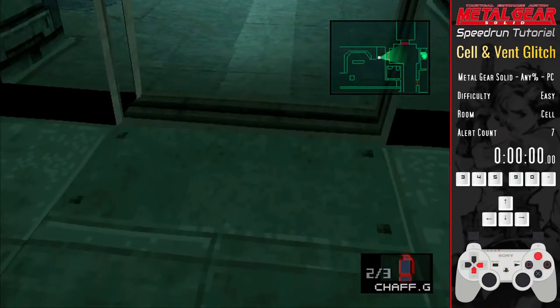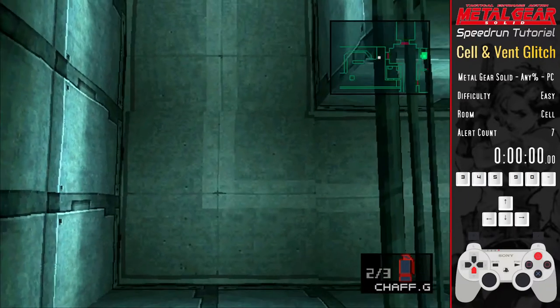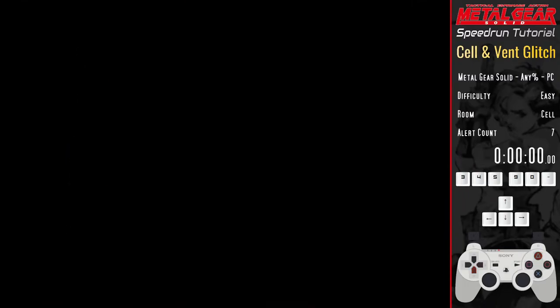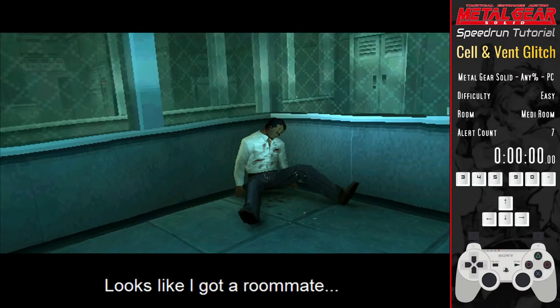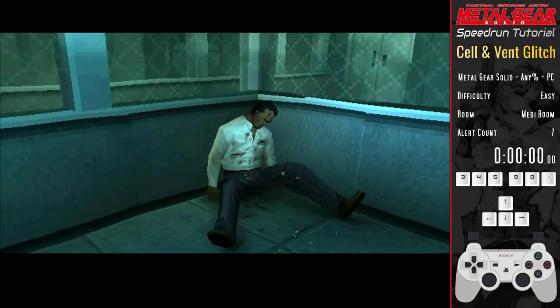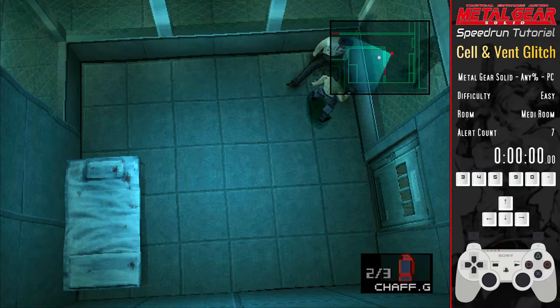Normally both of these things happen — you run through the door and then get into the trigger area. As we're behind the door we can step into the trigger area from behind. The game acknowledges we've entered the medi room for the first time, which normally occurs after Snake's first round of torture, and so the game plays the cutscene for Snake being locked in the room and dumps Snake in there as well, which we'll pick up from in the next tutorial.